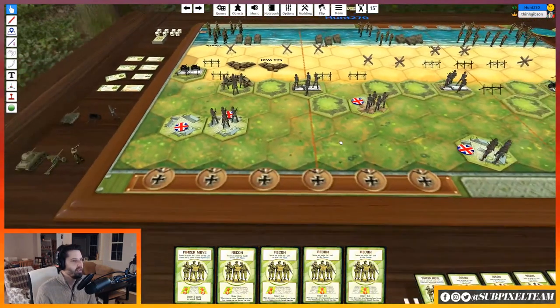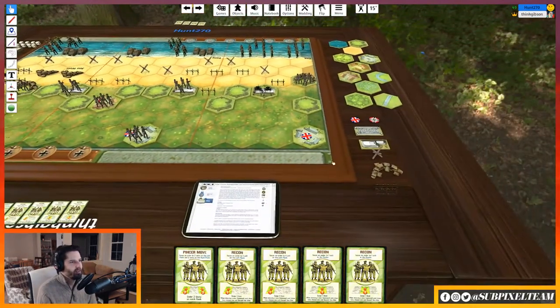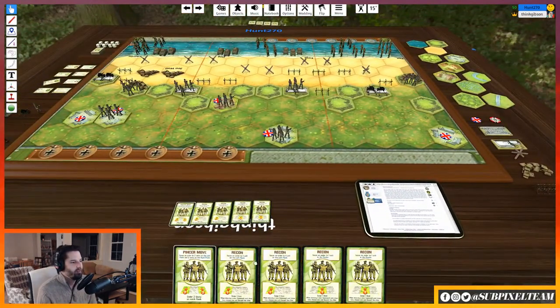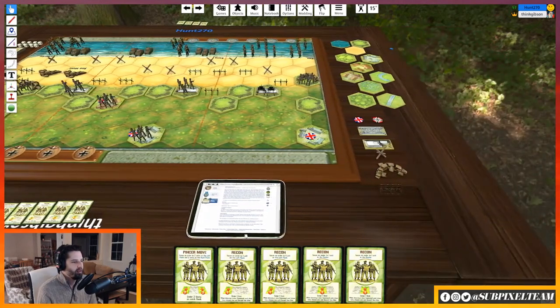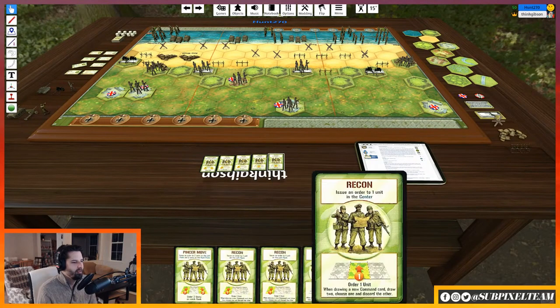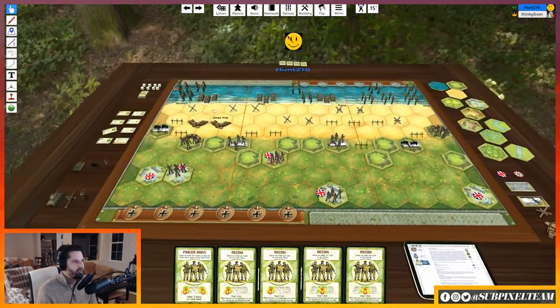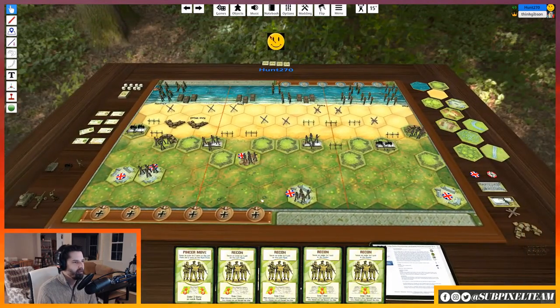The way this works is we are each going to take turns playing one of our cards. You can see the battlefield is divided into sectors — a left, right, and center sector. Or a left flank, right flank, center.